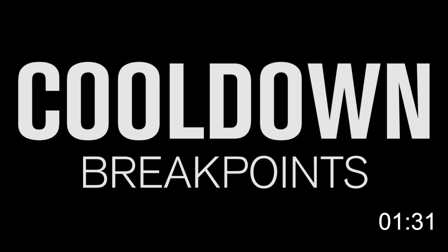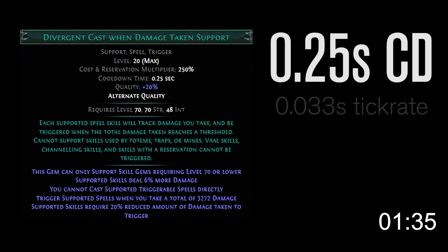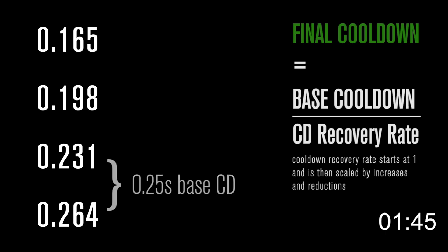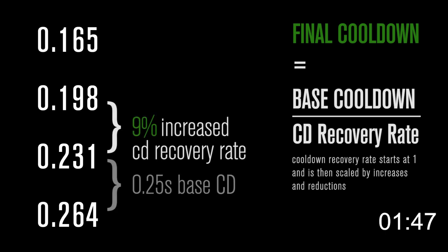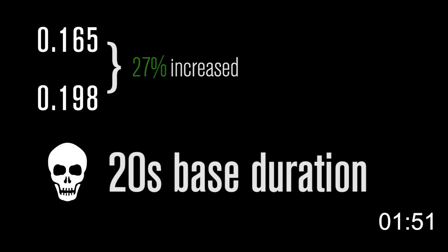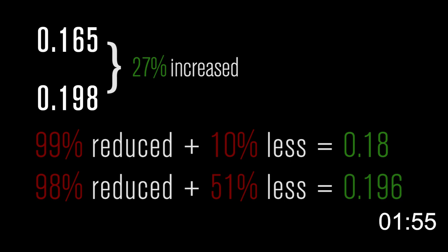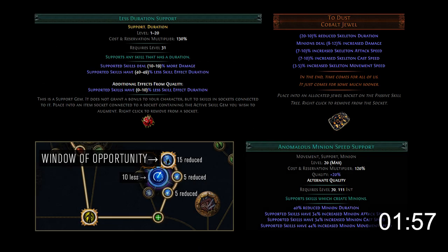Let's talk about cooldowns. Cast-on-damage-taken has an inbuilt 0.25 second cooldown. The server tick rate is set at 0.033 seconds, so things in the game will only update in increments of 0.033 seconds. That means cooldown reduction only matters when it reduces your cast-on-damage-taken cooldown down to the next breakpoint. Make sure your skeletons' duration is within the same tick rate bracket as your cast-on-damage-taken cooldown, using a combination of some sources of reduced and less duration and a couple of 2-passive jewels.